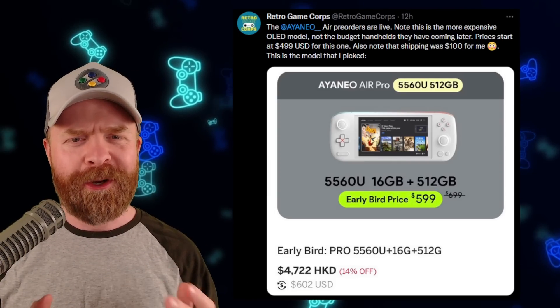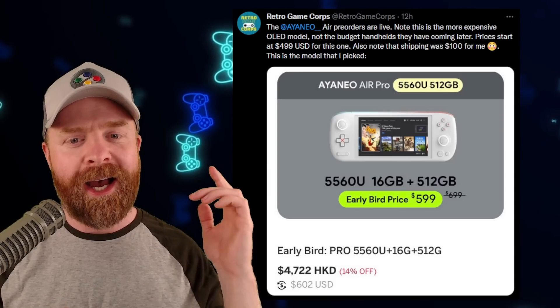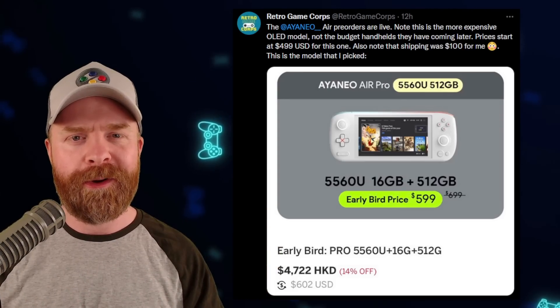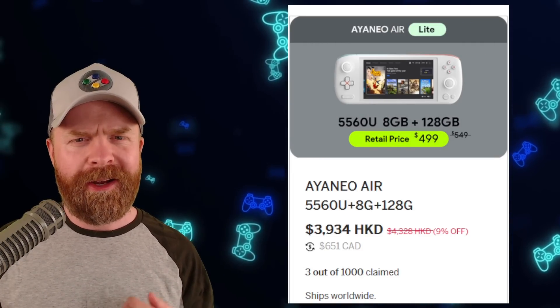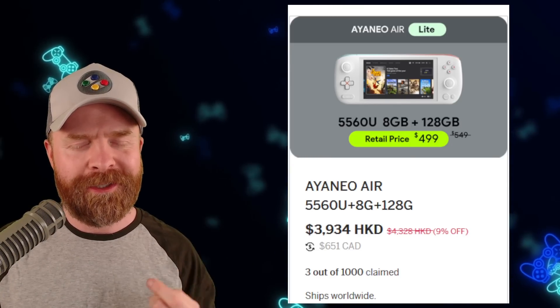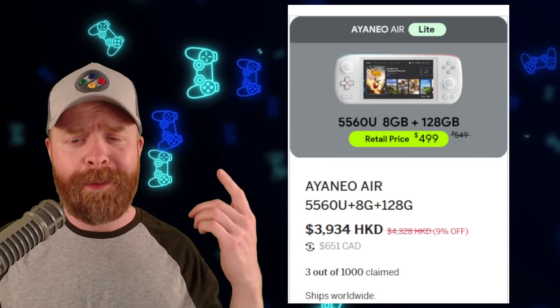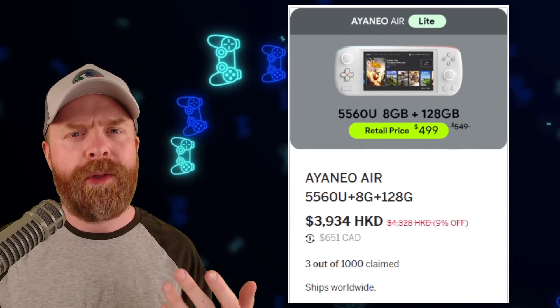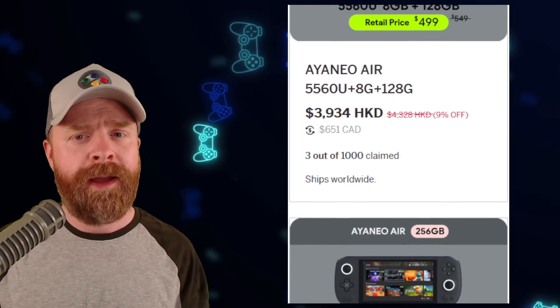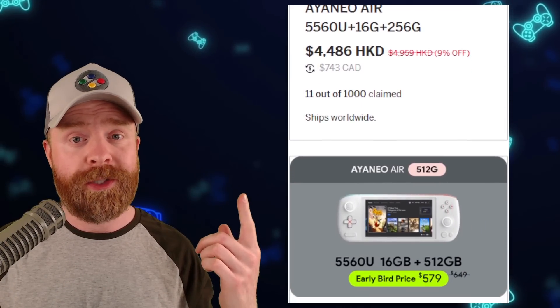The last piece of news comes courtesy of Retro GameCore. I completely forgot about this, but the Aya Neo Air is now up for pre-order. If you're interested and you like choices, there are about 19 different choices in total — which is way too many in my opinion. They start at about $400 American and go all the way up to $1,300, and then you have to pay for shipping on top of that. These are not cheap at all.